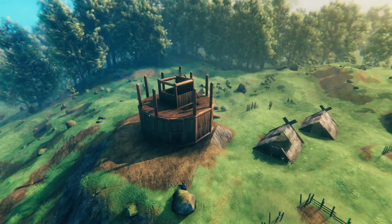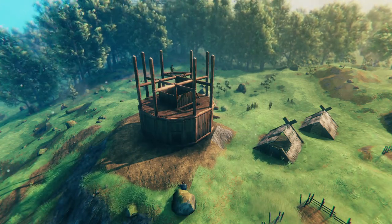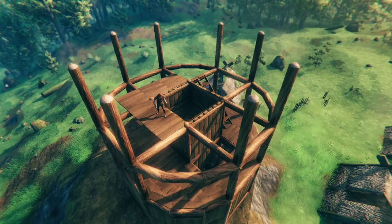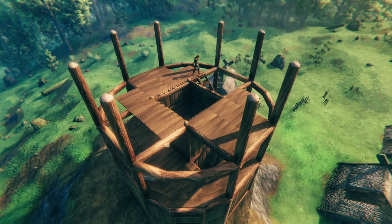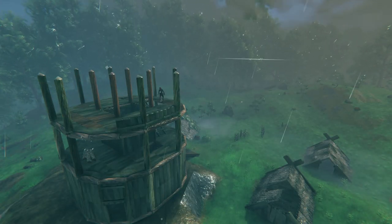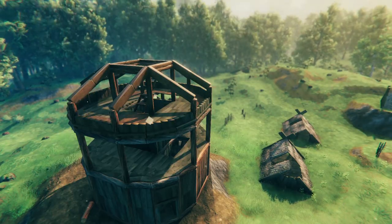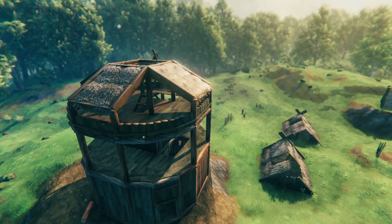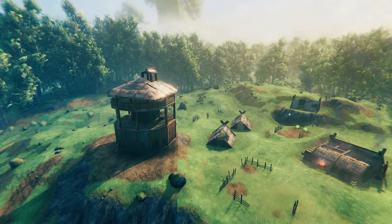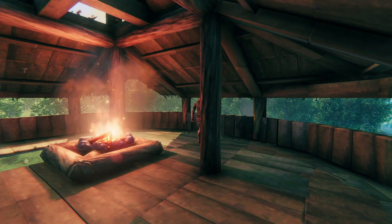I then start building upwards, but unfortunately the rain catches me off guard without a roof. I do recommend adding a roof as soon as possible as it is a lot of work to fix. My roof will be sloped with a low wall for archer access, and I add a little roof for a fireplace. However, this may have been patched as I haven't been able to place another fire pit on corewood ever since.